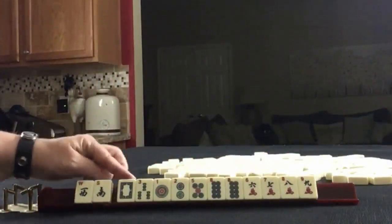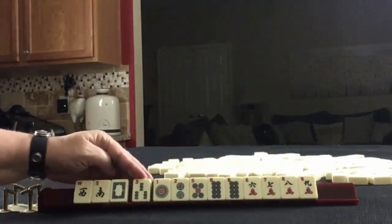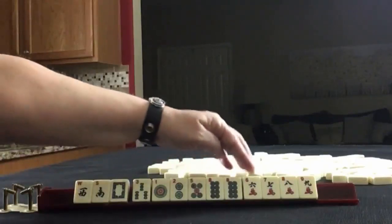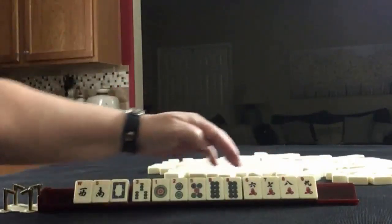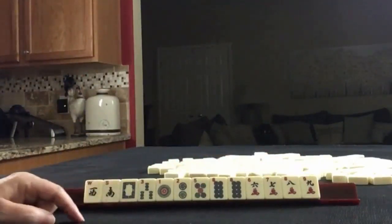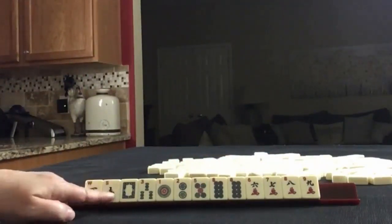We have a West, South, White Dragon, 3 BAM, 1-2-5-8 in Dots with a pair of 8s, 6-7-8-9 in Cracks, all singles. If these were your tiles, what would you focus on and what would be your first pass?